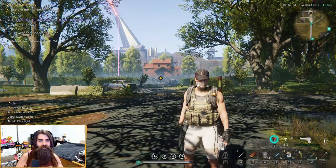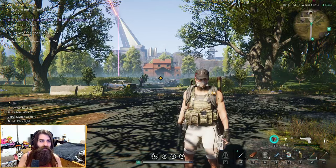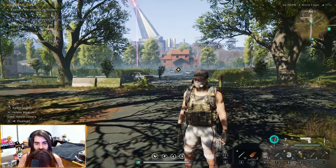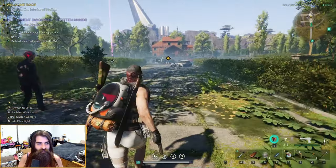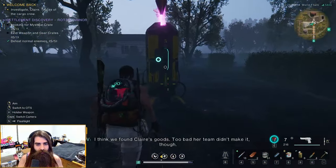What's up YouTube, it's your boy Poison and today I'm coming at you with another Once Human stronghold guide. We're gonna go through Rodden Manor here and find all the crates as well as the rift anchor thing. First things first, let's make our way over to the rift anchor and then we'll find the mysterious crate as well as the rep weapon and gear crates.